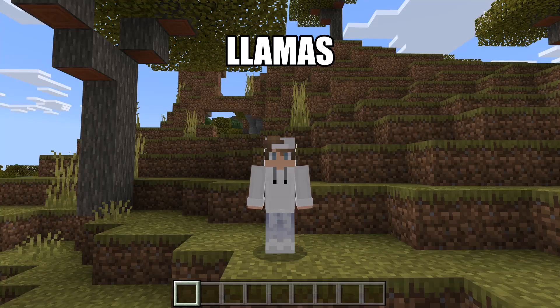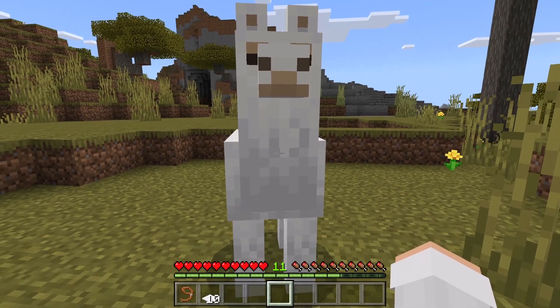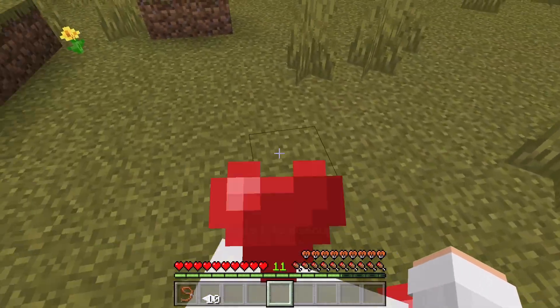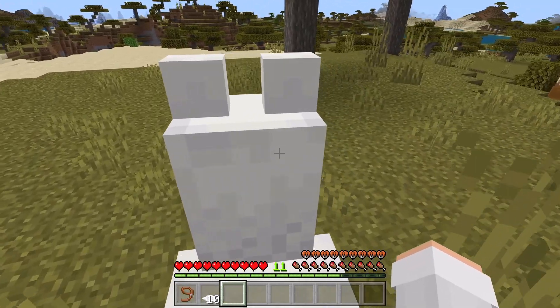The first animal I'm going to tell you about are llamas. Llamas can be found in savannah biomes. To tame a llama, you need to ride it until it shows hearts. If the llama kicks you off at first, just ride it again.